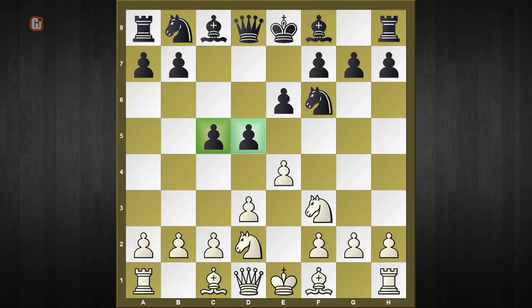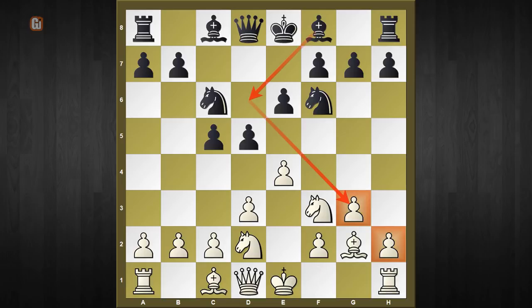White continues with g3, and after knight to c6, bishop to g2. Black doesn't want to play bishop to d6 as it's not looking in the right direction, so the correct move is bishop to e7, planning to castle on the king's side at the right moment.